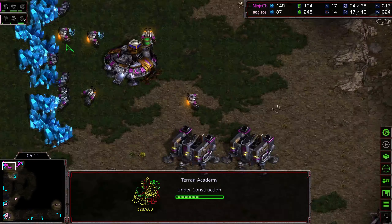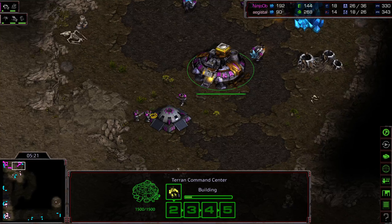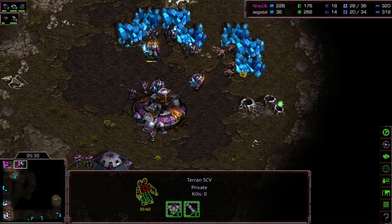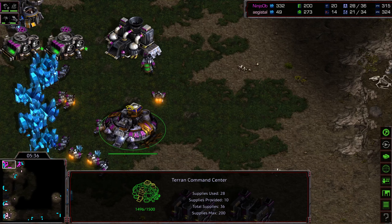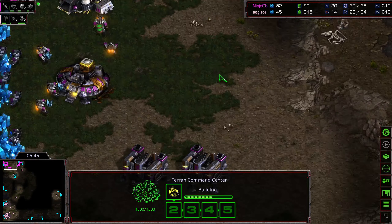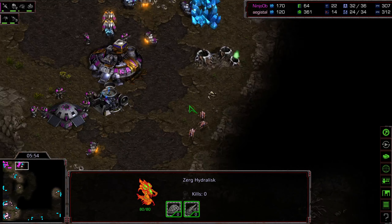Looking for an engineering bay — we do have an academy being built, I don't see an engineering bay. The Kakaru it looked like was killed on the front. I'm wondering if that's bad luck — I'm curious on map statistics when you kill the critters on the map as to whether or not you win that game. Is it bad karma? I don't know. Zerglings doing an end-around getting into that SCV line, drawing more attention from Ninja OB. Still just an academy, so we'll see. Comsat in place and it's a supply depot blockade, but you only have two comsats and he's upgrading stim first. Hydralisks on the way to upgrade to lurker — this could be a disaster for Ninja OB.